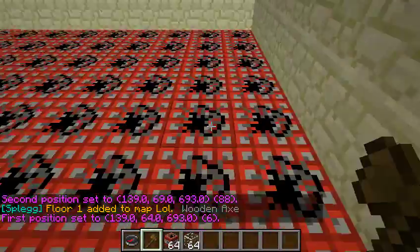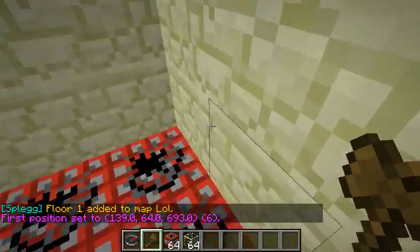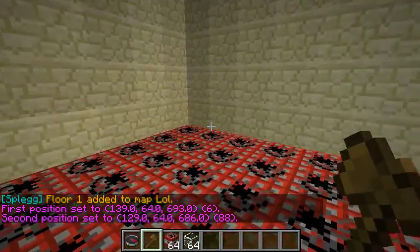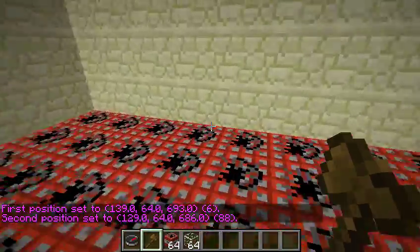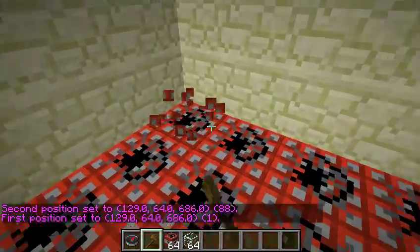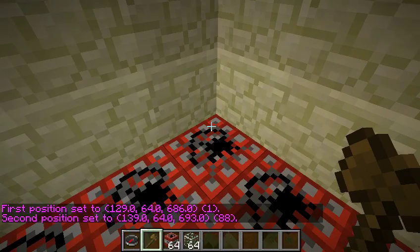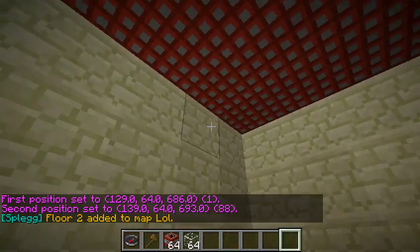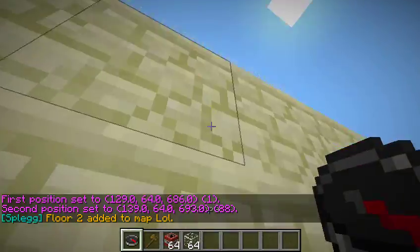If you want to use the same method we used to create a new ring, it is called One in the Emor guide. I put it down in the description so you can actually download it. Once it's done, you have to create a lobby.